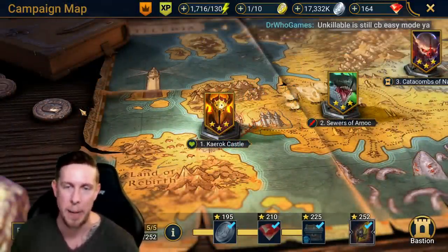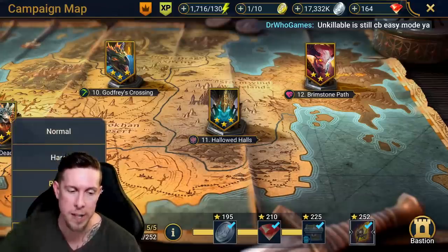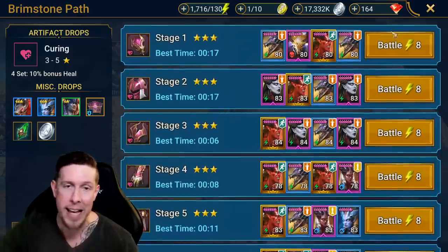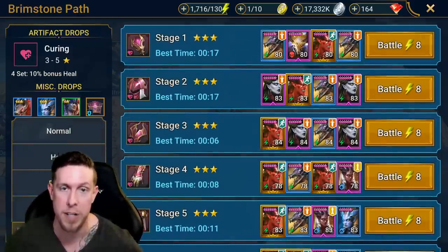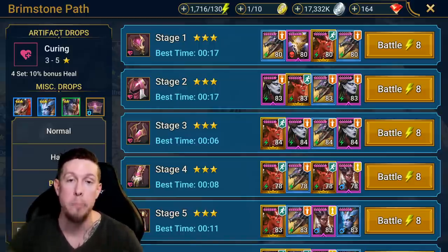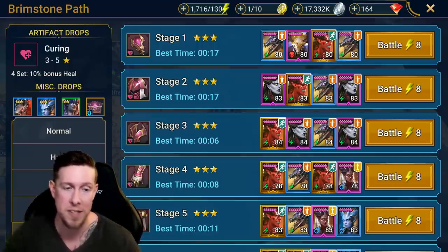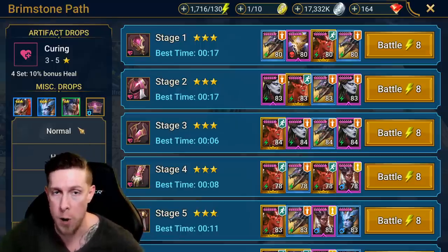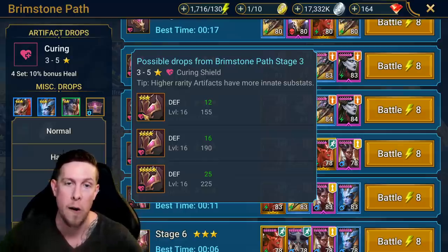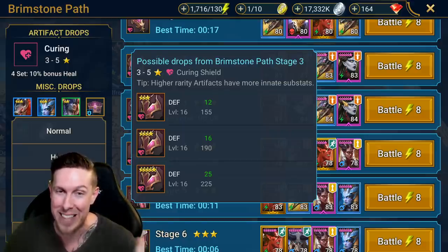How does campaign farming work? In terms of efficiency, the best place to farm in this game is brutal difficulty level 12 stage three for silver, and stage six for experience. That even pertains to if you're able to complete nightmare difficulty — you're still getting better efficiency in terms of silver per energy used in brutal, even compared to nightmare. But if you're not at brutal yet, if you can't clear brutal stage 12-3 or 12-6, you can just go to 12-3 or 12-6 in normal or hard difficulty. That's where you're going to get the most silver — on stage three because shields sell for a little bit more silver than the other artifacts.